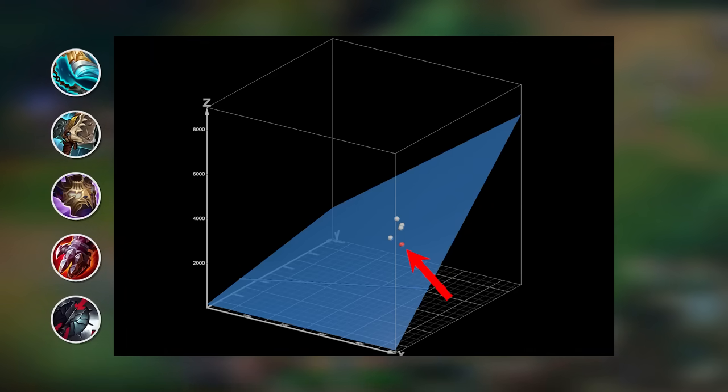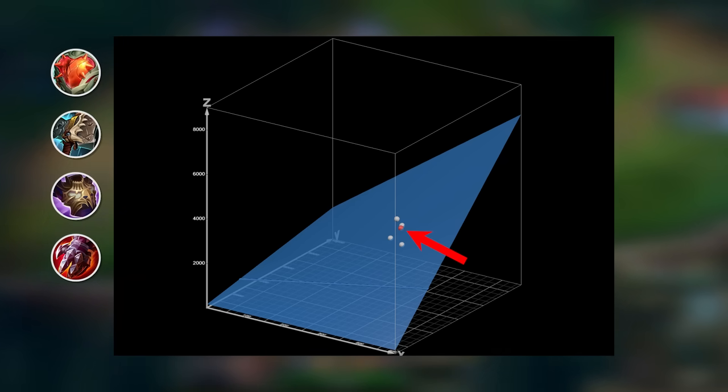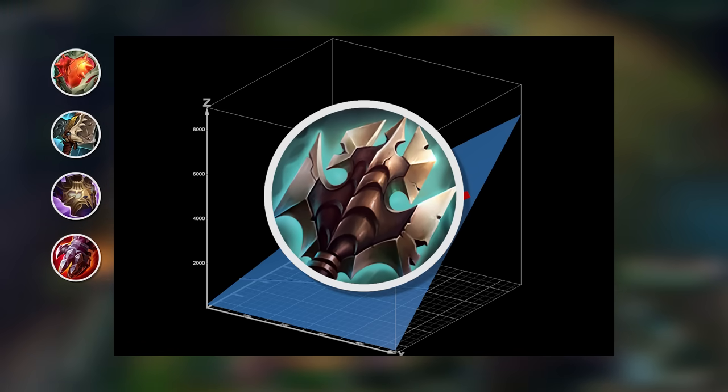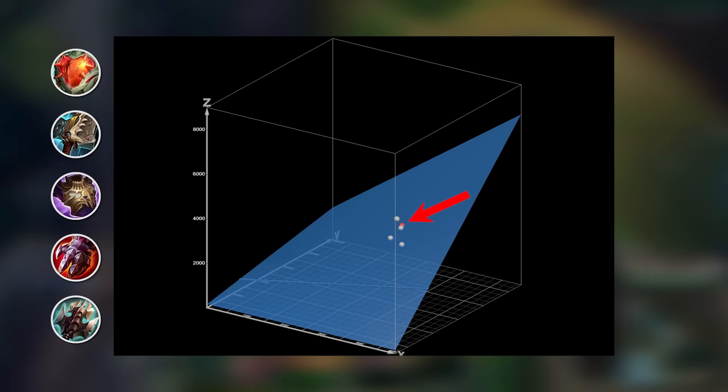From the meta Set build, we first want to add in Heartsteel, so we will remove Stridebreaker to build it first. Thanks to the stacks it will generate over the course of the game, we will have even more health by the time this build is complete. Next, we can remove Black Cleaver in favor of a better stat stick. Since we no longer have Stridebreaker, we can build Titanic Hydra. It gives large amounts of both the stats we need, and an auto reset to improve your punching. We don't need the armor shred from Cleaver, since we will be dealing mostly true damage.